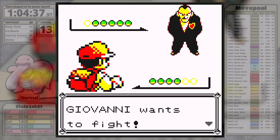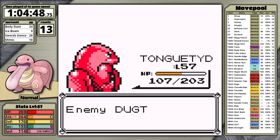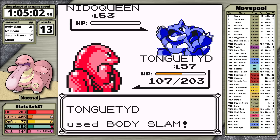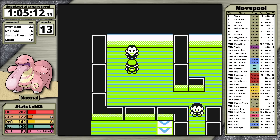Now it's time for Giovanni. This fight is risky because Lickitung is so slow — Dugtrio could just KO me with Fissure. Luckily it misses twice, since 30% accuracy is terrible. I get two Swords Dances set up, then Dugtrio gets a critical hit Earthquake doing about half, and I knock it out with Ice Beam. Persian survives Ice Beam so I fully set up Swords Dance, then knock it out with Ice Beam. Nidoqueen falls to Body Slam, Nidoking also falls to Body Slam, and all that's left is Rhydon — Ice Beam does absolutely massive damage and finishes it off. I've completed the Gym Challenge with Lickitung.